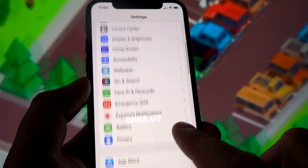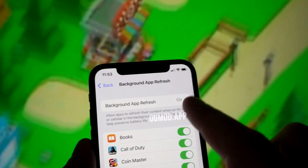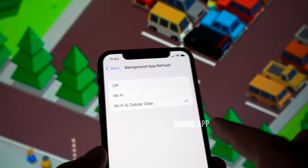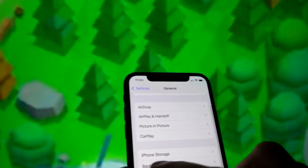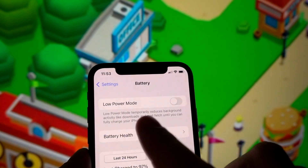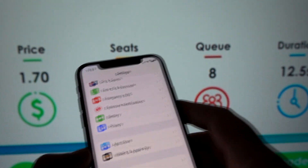Step number two is only for iOS devices: go to your general settings, go to background app refresh, and make sure it is set to Wi-Fi and cellular data. If you're using an Android device, skip this step. The last step, which is for both Android and iOS devices: make sure that your power saving mode on Android and the equivalent mode on iOS are turned off.